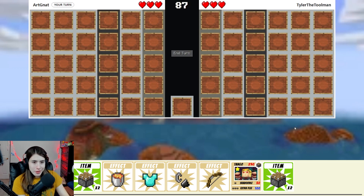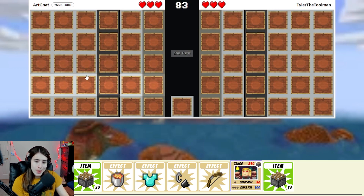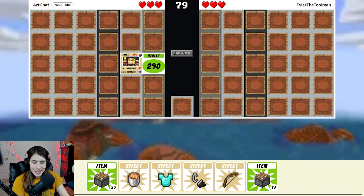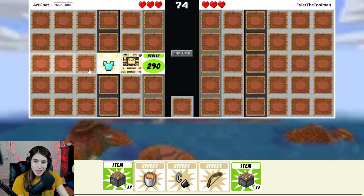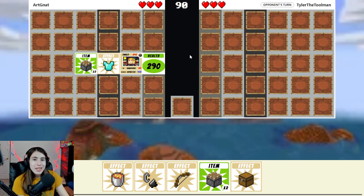We're going against Tyler the Toolman. We'll see if Tyler has what it takes to go up against our Tango, our single Tango. Tyler probably does have what it takes. We got the diamond armor immediately — I didn't actually look at my hand. That's really good. And the item cards we need. This is actually really good so far. We'll end our turn and see what Tyler does.